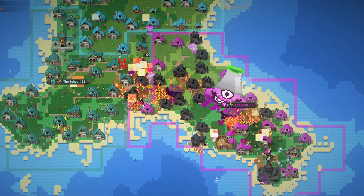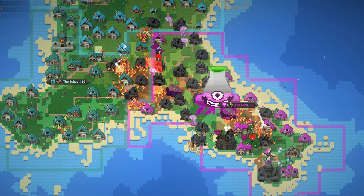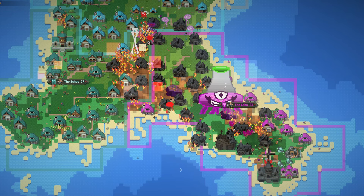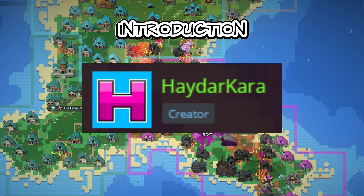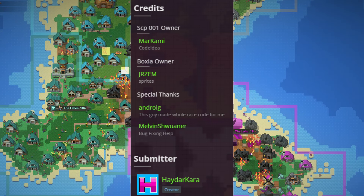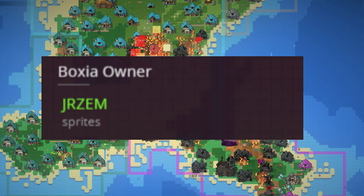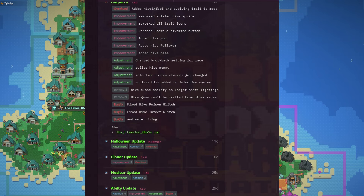This mod was sent to me by Hidarkara, the creator of the mod. The Hivemind mod was made by Hidarkara, as well as other notable people such as Andrew IG, who made the code for the race, GRZAM for the sprite, and Markhani for the code idea.